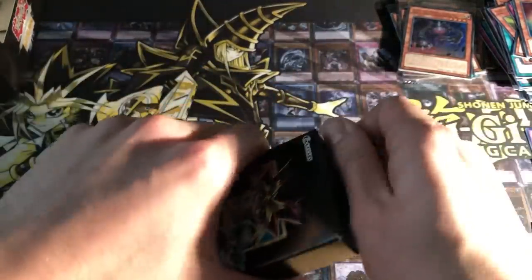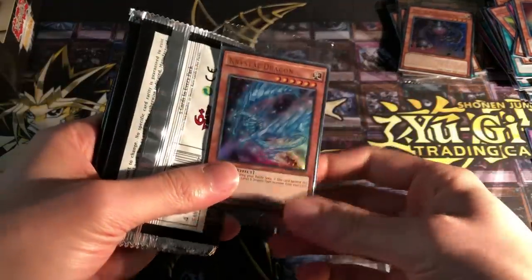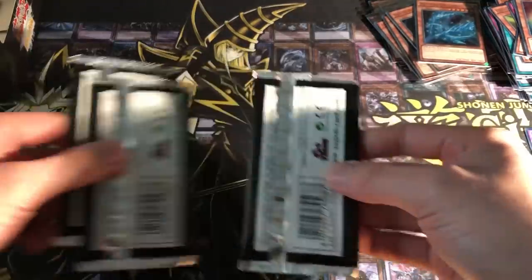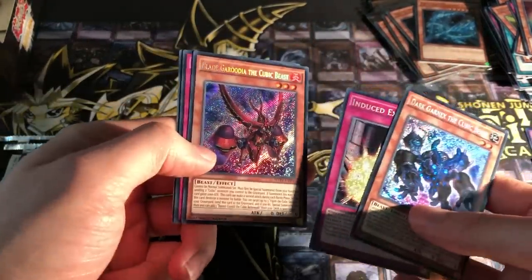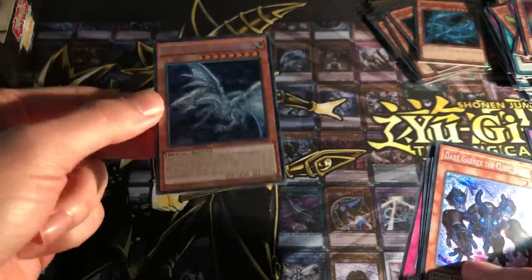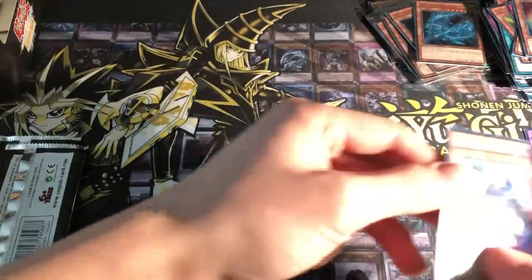Coming down to this last box. I guess we've got everything now. I said that and obviously just got some new cards. Oh, Crystal Dragon — so we got an odd amount actually. I think we've got more of the Crystal Dragon promos than the other ones, which is a bit of a shame because I guess Obelisk is the better promo to get. Dark Garnix the Cubic Beast, Induced Explosion, Blade Garudia the Cubic Beast, Counter Gate. And oh my God — what?! Another one?! What the heck?! I'm just really shocked. Another Alternative White Dragon! Is it actually easier to get in this set? That's the big question. That just looks amazing. Wow. The fourth one of those. That's mental. I can't even believe that. I'm actually genuinely shocked. Maybe it's overprinted in this one, but who knows?